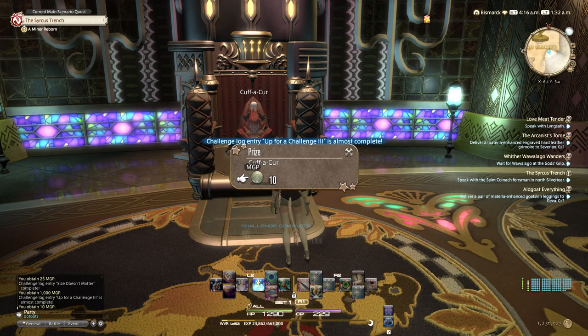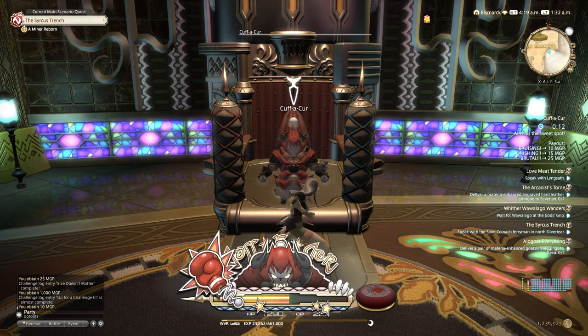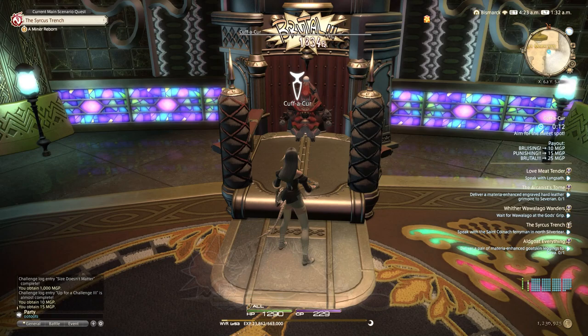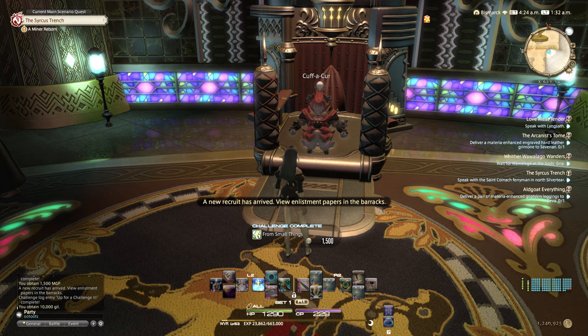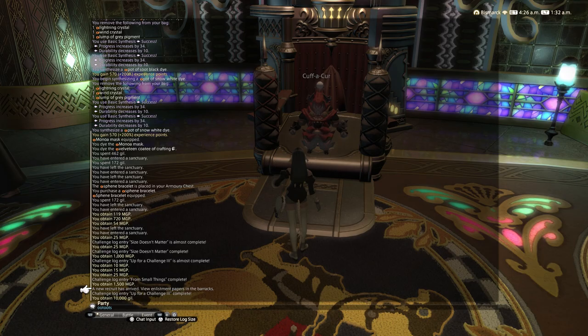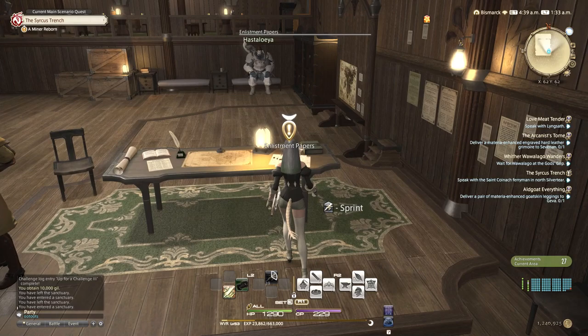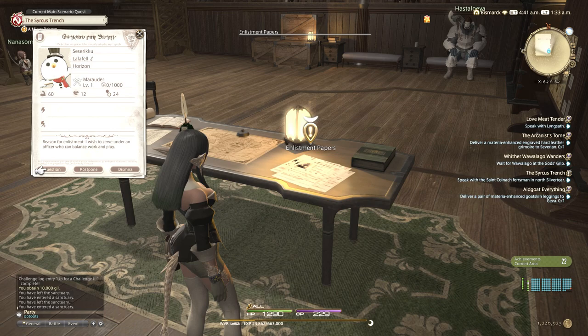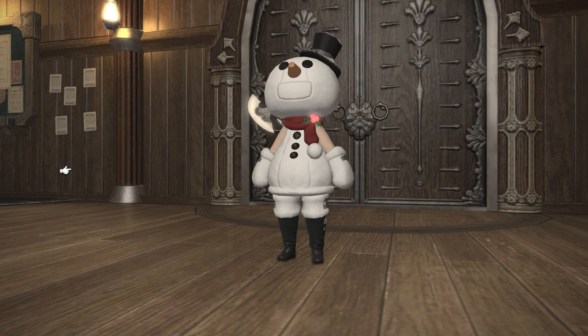Here is an easy challenge log to do in the Gold Saucer - you just punch this thing a few times. We completed one challenge log. You can get two challenge logs done with this minigame per week. Check your challenge log list, there are tons of easy ones. We got a notification: a new recruit has arrived. Now we go back to whichever city grand company you decided to join, accept the recruit's application, and now we can do missions.